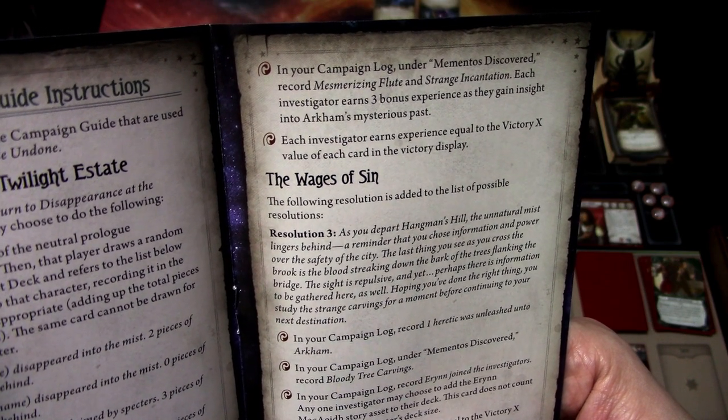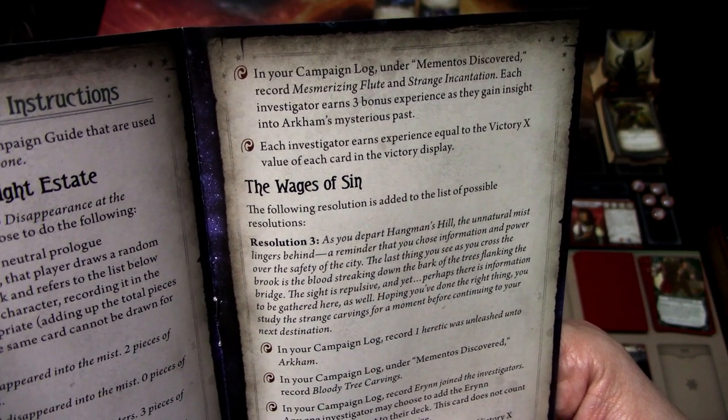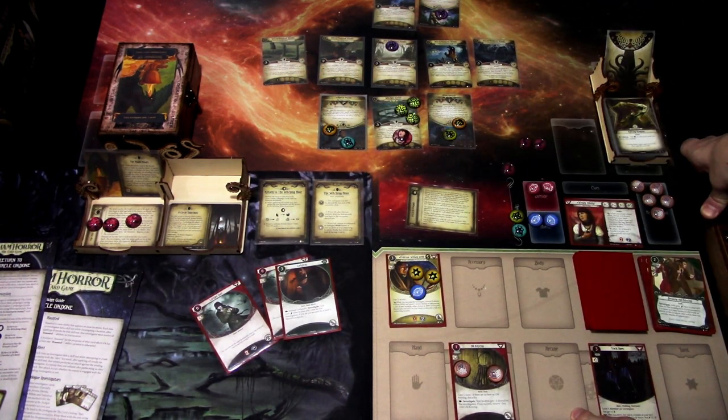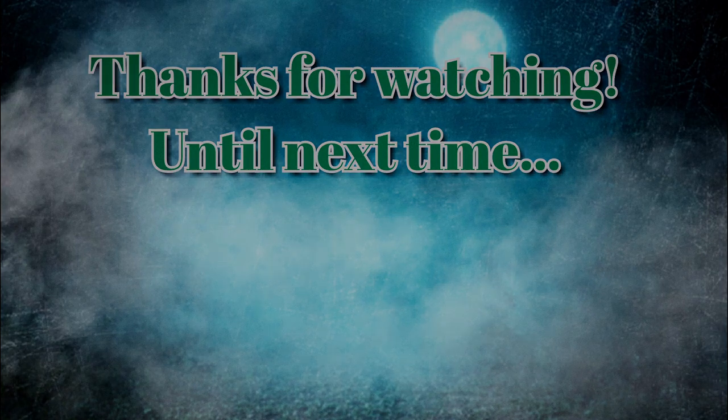Each investigator earns three bonus experience as they gain insight into Arkham's mysterious past. Each investigator earns experience equal to the victory X value of each card in the victory display — so we get three bonus experience and five from victory cards, for a total of eight experience from the first scenario. Which is a pretty good result. So that was Return to the Circle Undone with Wendy Adams. I will upgrade my deck with the eight experience and next up we have Return to Death's Doorstep. Hope you guys liked this playthrough — thanks for watching and until next time!